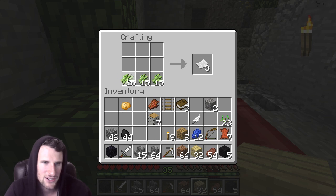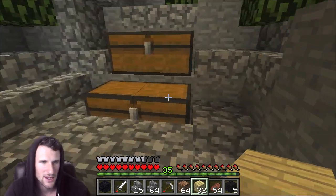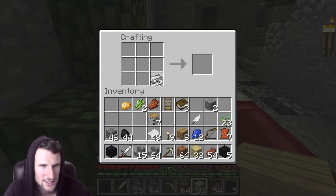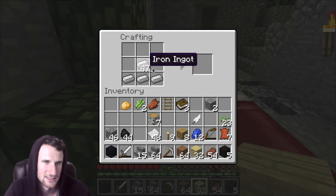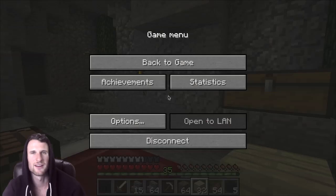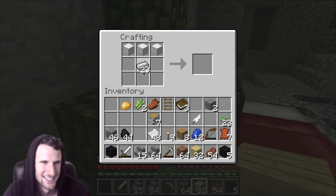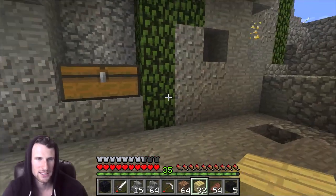Let me search real quick to figure out how to make an anvil. Figured it out — I needed blocks of iron and some ingots to make the anvil. Here we go, we are going to make the anvil. Let's go ahead and craft some books as well. I need to grab this leather right here.